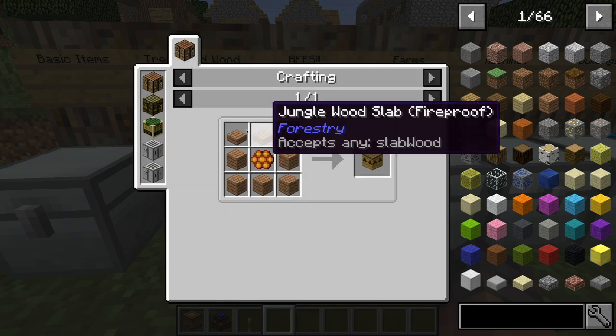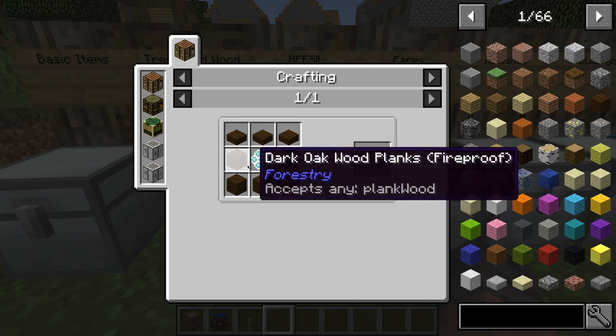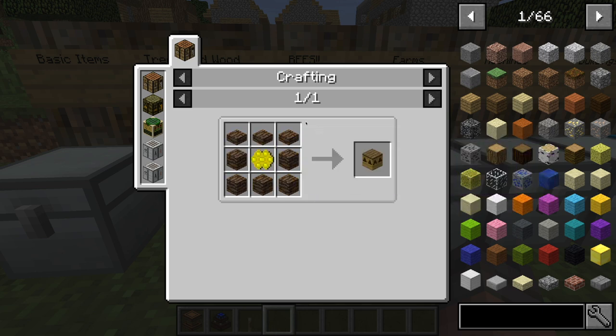Next, we have the bee house. To make this, it is three of any type of slabs, five of any type of planks, and then any type of comb in the middle.